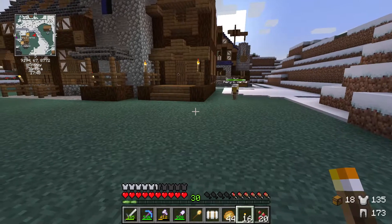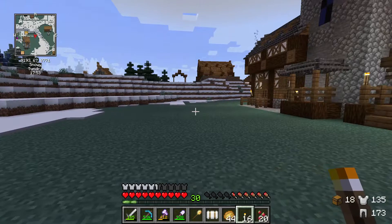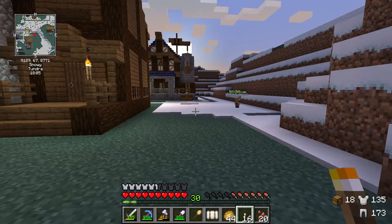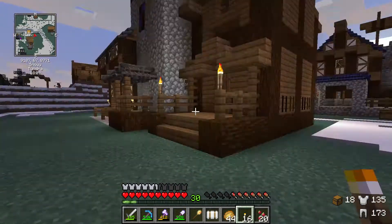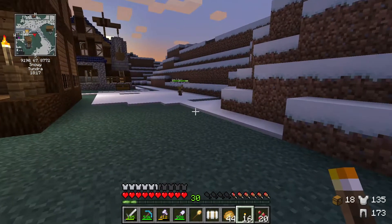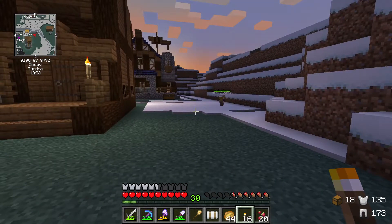Quick little update — we lost Maya the builder, unfortunately. I'm not quite sure how she died because I didn't see the message in chat. So we're just waiting for Mary here to grow up so she can be our new builder, and then we can start cracking on our walls — because the amount of raids we're getting now that we have more citizens is absolutely unreal. So we're gonna have to get those walls up as soon as possible.